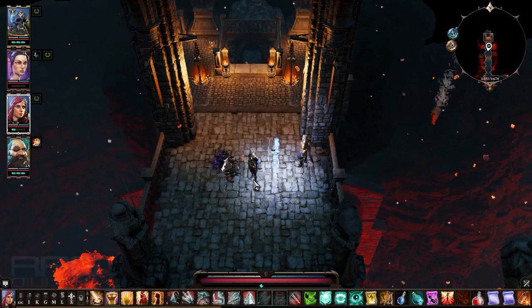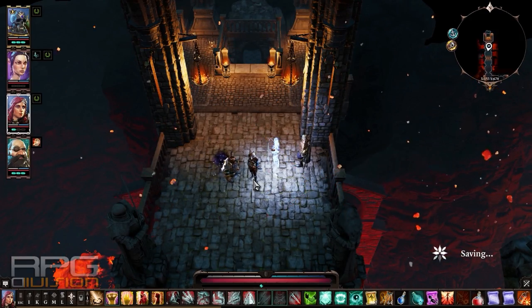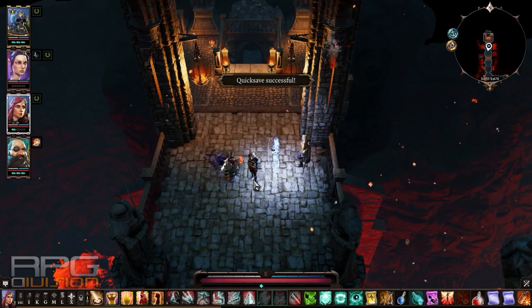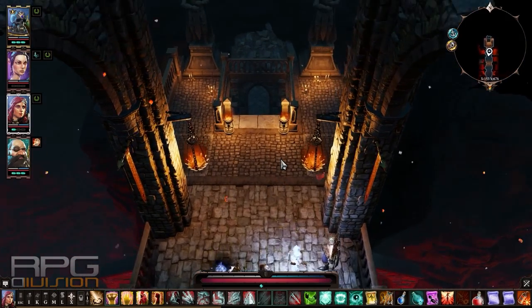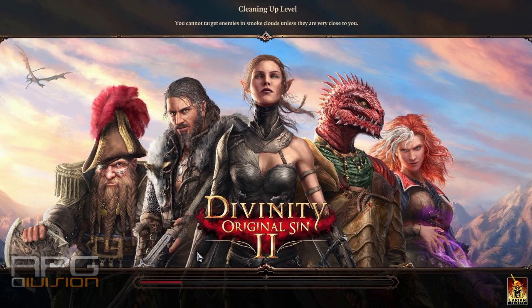Here are a couple of tips for the final fight — spoiler warning. There are a couple of ways the fight can go. This is on Tactician difficulty, so it's extremely hard, but I figured out a way to make the most out of the situation. The enemy of my enemy is my friend — we're going to use that method.